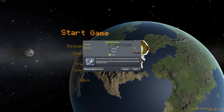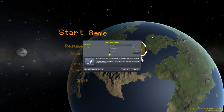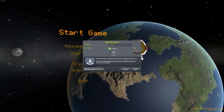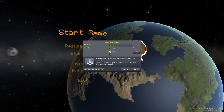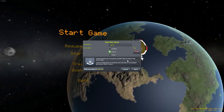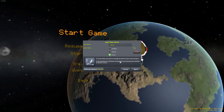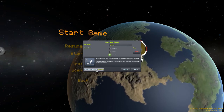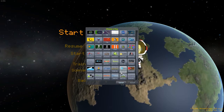We'll start a new game called CBF 101 in career mode. Sandbox gives you unlimited everything, science gives you unlimited money but you have to research science, and career requires you to both make money and research science. We'll keep difficulty options on normal.